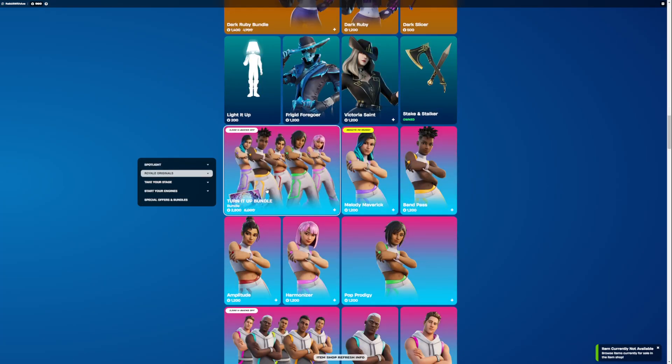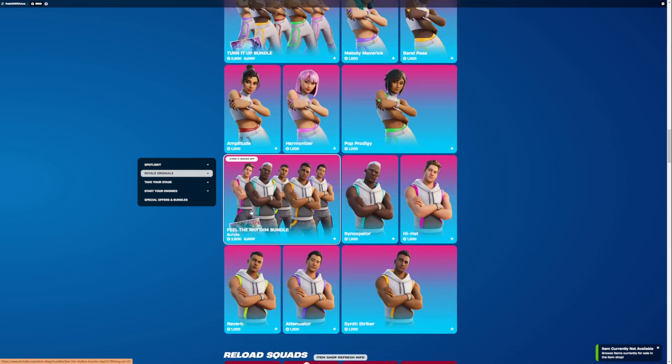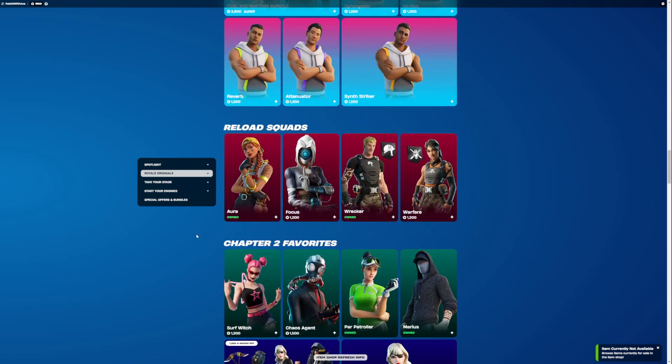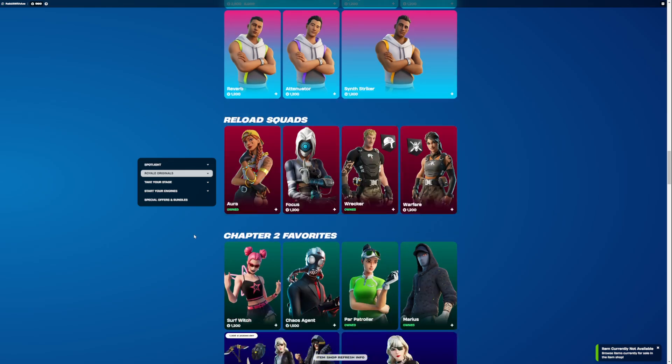Then the Light Out Bundle is here. If you get the bundle, it comes with a loading screen, but otherwise the skins are the same. And then the Feel the Riven Bundle - once again, you get a loading screen, but the skins are just as you see in front. Reload Squads are back - we have Aura Focus, Wrecker, and Warfare. Very nice.